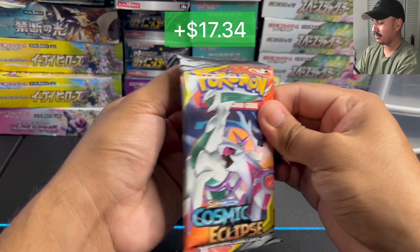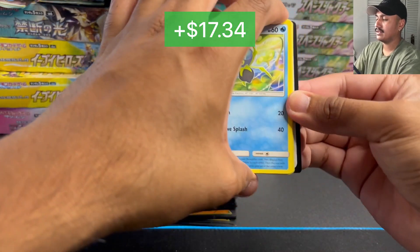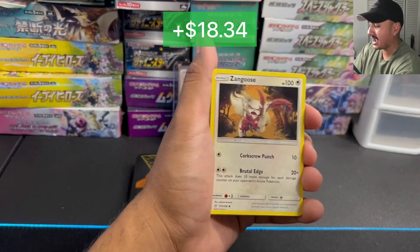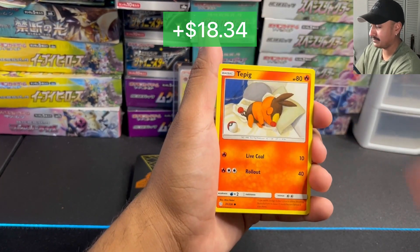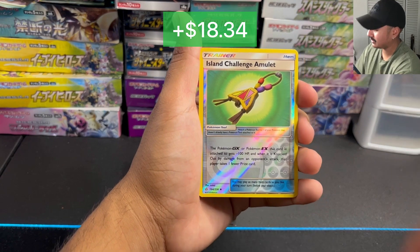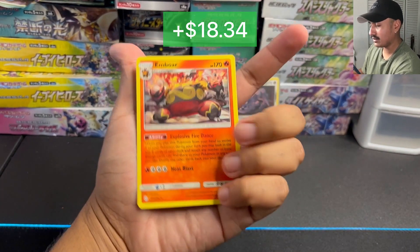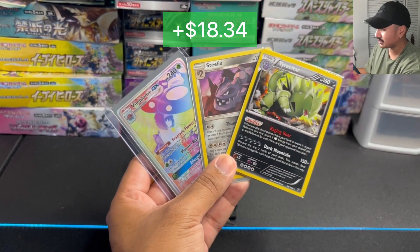Let's see what we get out of the Dialga, Palkia, Arceus pack. Last pack magic — will we make our money back? Come on. I love that Vital Bloom GX, I feel like we already have made our money back. I don't know the worth of it, but it's just so fire — so worth it already. And we don't get last pack magic. It's an Emboar, non-holo. But this is what we got, guys, and we also got the promos as well.